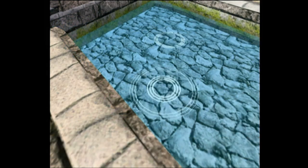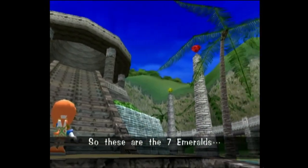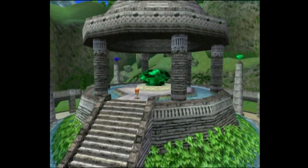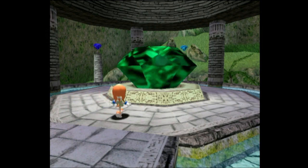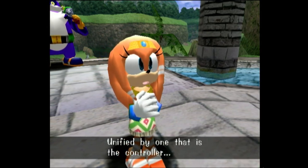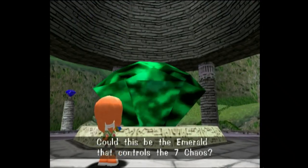I don't know! Where am I? Where's Froggy? So these are the seven emeralds. What are the emeralds? What do they do? Could it be? The servers are the seven Chaos Emeralds, unified by one that is the controller. The seven Chaos — the controller itself! Could this be the emerald that controls the seven Chaos?